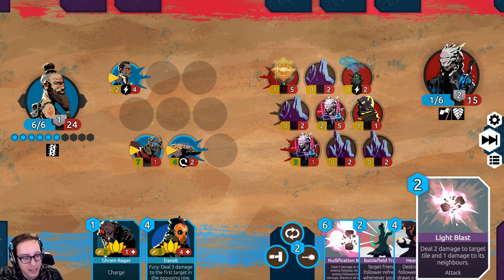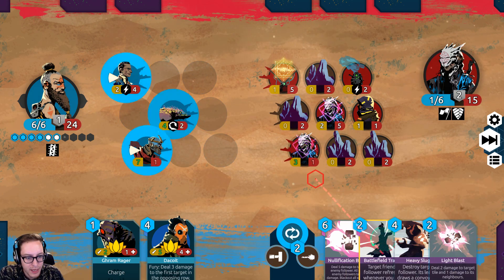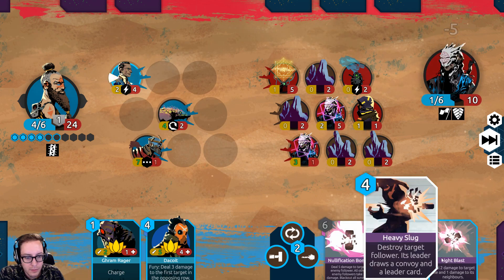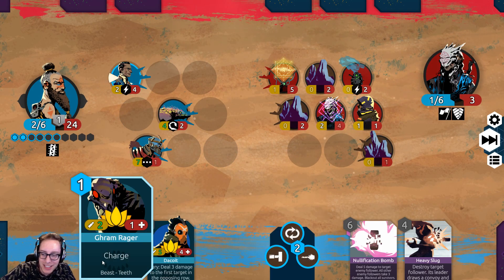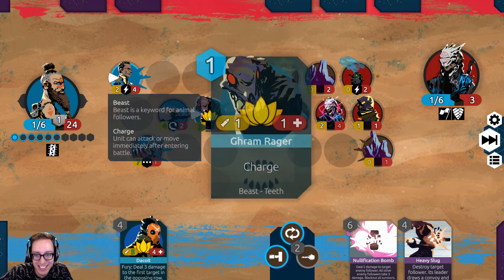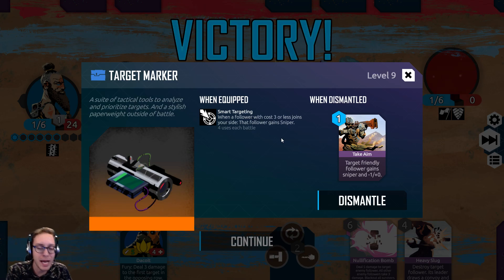Light Blast — oh my god, we can't target it directly. I don't want to destroy any of the rocks unfortunately, but I think we're going to have to do it. I think we can actually win here — we definitely can. Battlefield Trance. Smack the face, then play Light Blast. Battlefield Trance is really cool, we definitely can win here. I super messed it up — wait, we didn't mess it up. Put this here, it's already blessed. We could have won with the three damage beam — I should have done the beam first and then gotten this blessed.